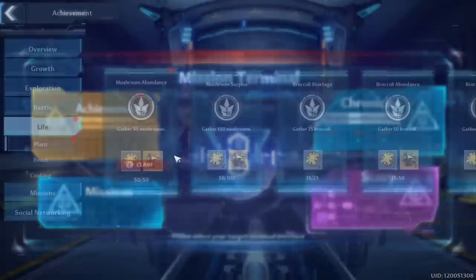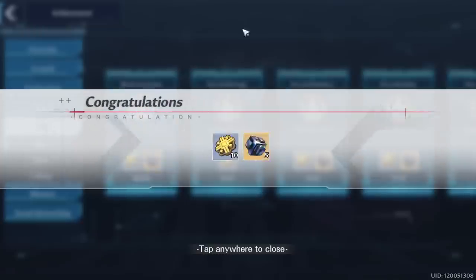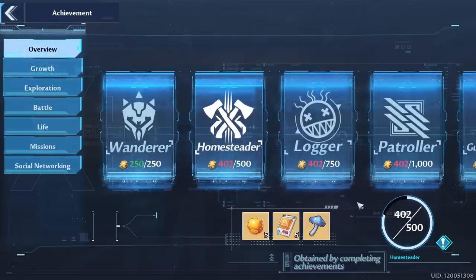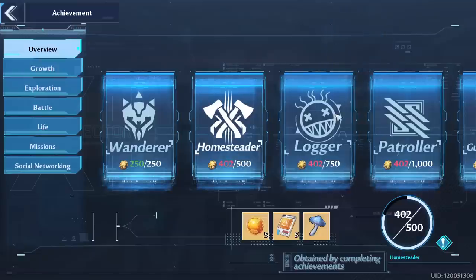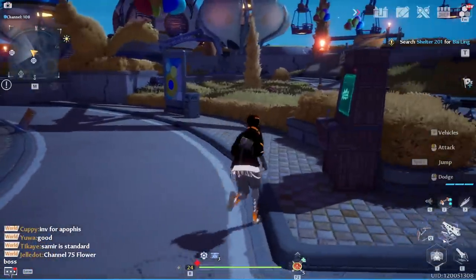Farming achievement points is always going to be good. I've started making progress — I got 50 mushrooms working toward 100, and already collected 100 wheat and lettuce. Overall achievement points also give dark crystals along the way, which you can use on Nemesis rolls and other pulls. More importantly, reaching certain milestones gives five standard banner rolls, five matrix rolls, and a mushroom that increases your stamina bar for swimming, climbing, and stamina-draining moves.